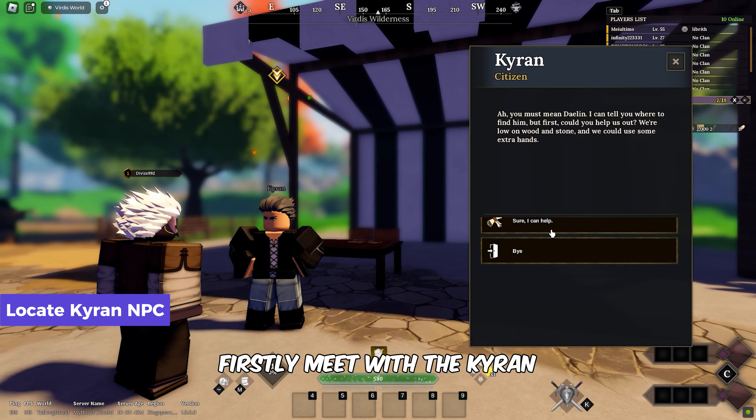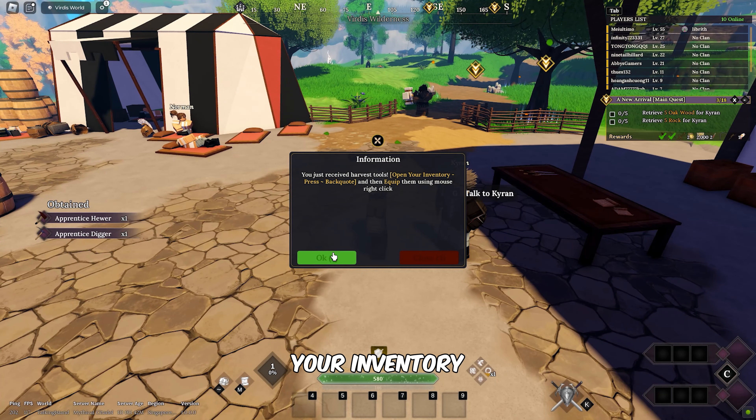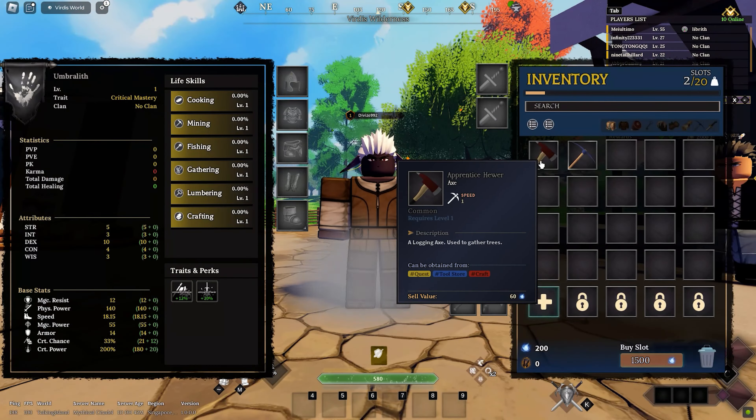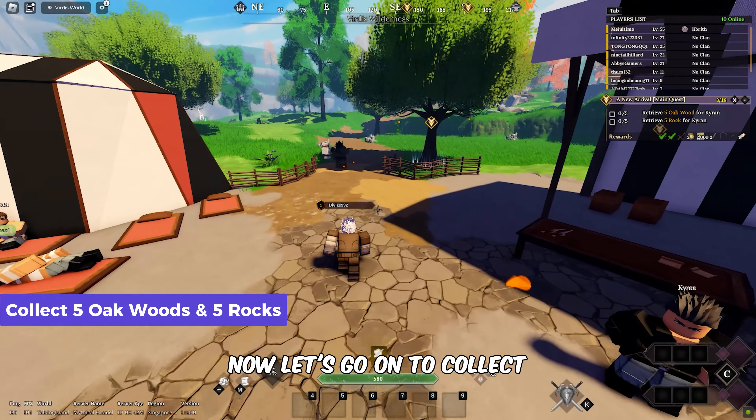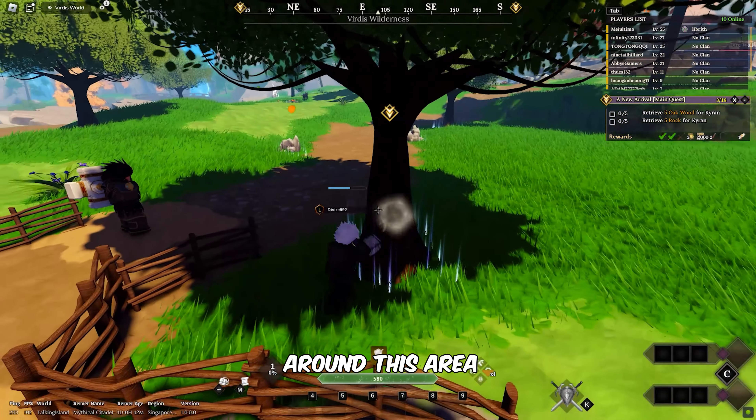Firstly, meet with the Kirin NPC to initiate his quest. You'll get some harvest tools that you can pick from your inventory. Now let's go on to collect 5 oak woods by chopping the oak trees and 5 rocks by mining rocks around this area.